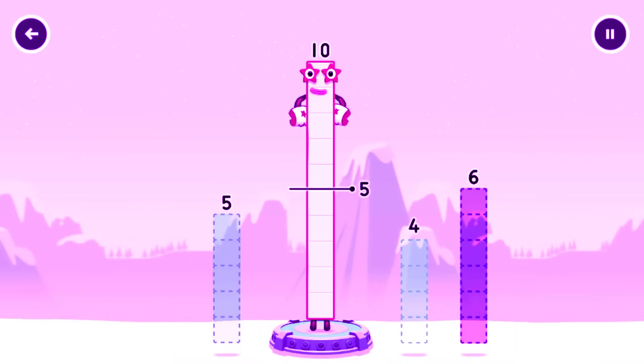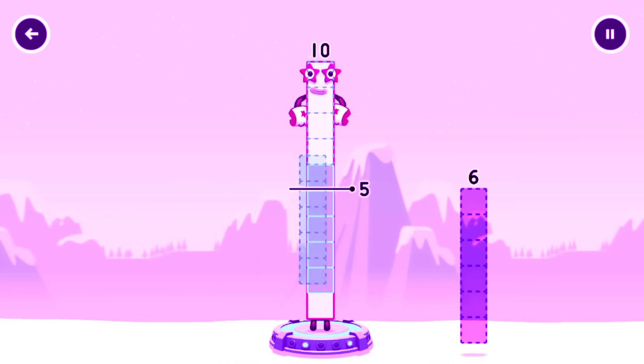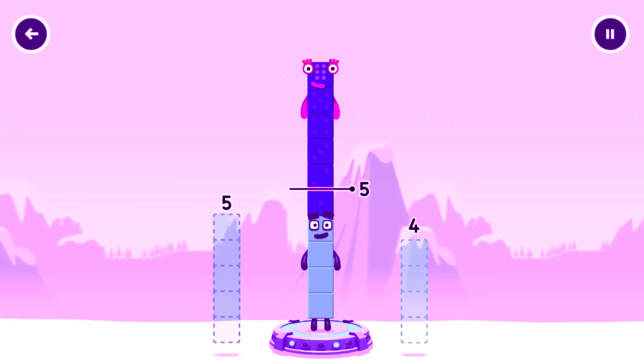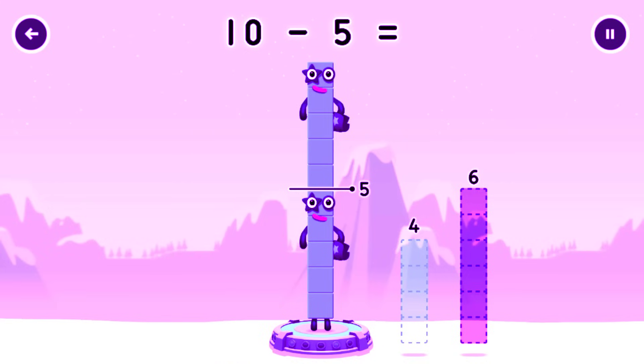Take number blocks away from 10 to leave 5. 6, that doesn't seem right, keep trying. 5, try a smaller number. 6, try a smaller number. 5, you solved it. 10 minus 5 equals 5.